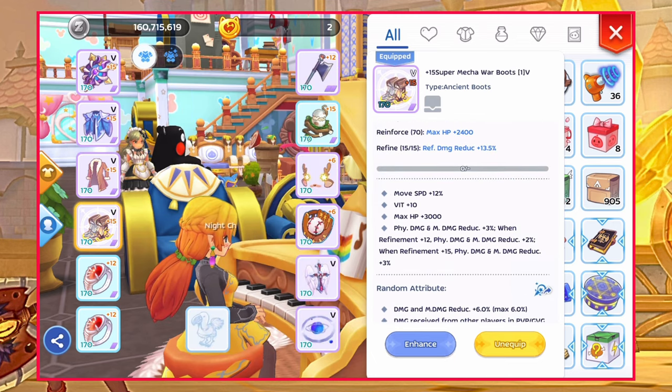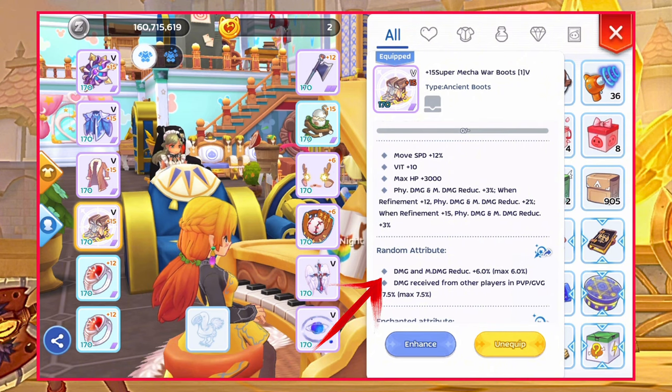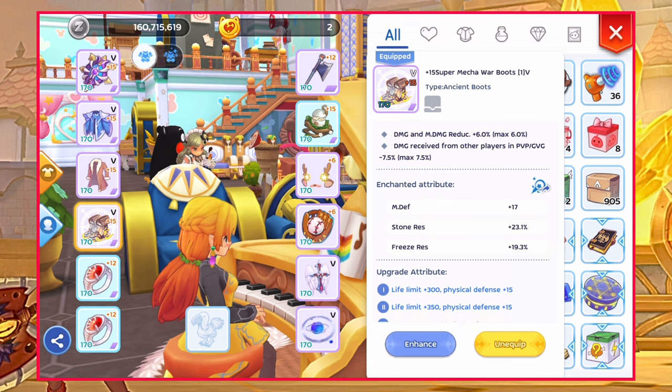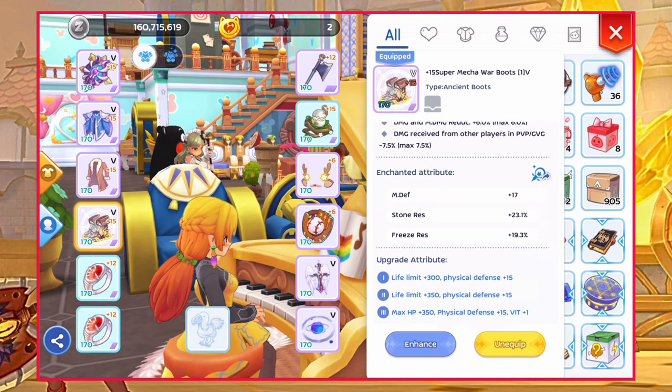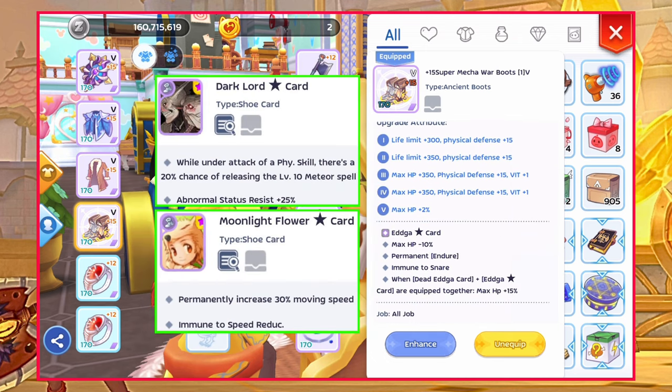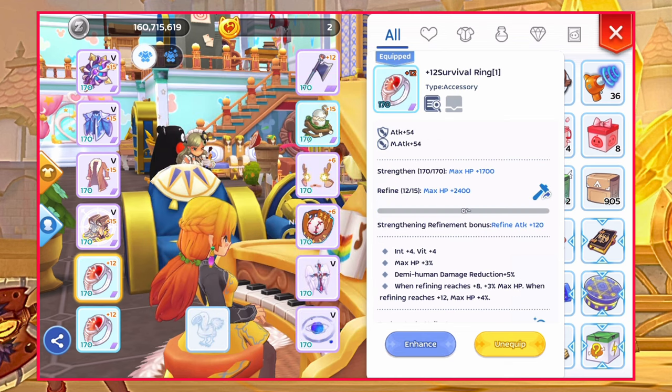For foot gear, another option for the first random attribute is element reduction. As for the enchants, same as garment — aim for double status resist or Divine Blessing 4 with status resist of your choice. Card options for foot gear are Dark Lord Star or Moonlight Flower Star card.